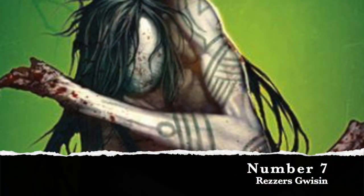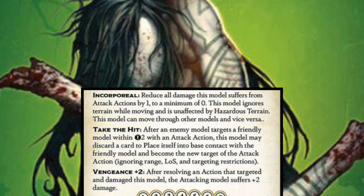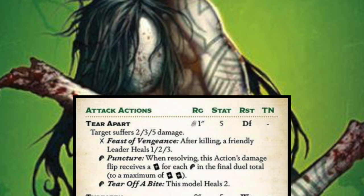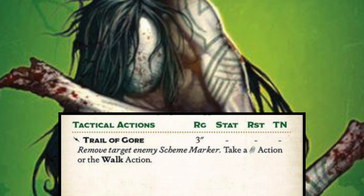The seventh minion that we think is going to be really good in Gaining Grounds 4 is the Gwissen from the Rezzers faction. This model is just kind of silly — it's a six stone minion that's really hard to deal with. They have Take the Hits so they can help protect your stuff. If you damage them directly, you take two damage from Vengeance 2. They're in Corporal with seven hit points. They have a really solid attack with Tear Apart, and you can get ram triggers to more likely hit damage five, but also to heal yourself. And then they have Trail of Gore — you can remove an enemy scheme marker to either do a walk action or a melee action.